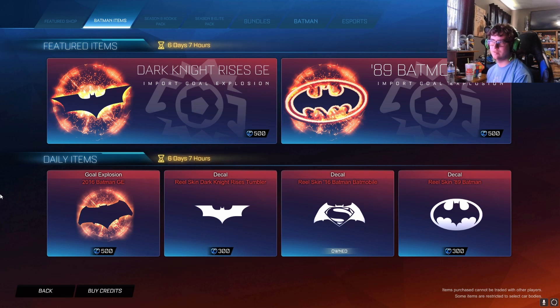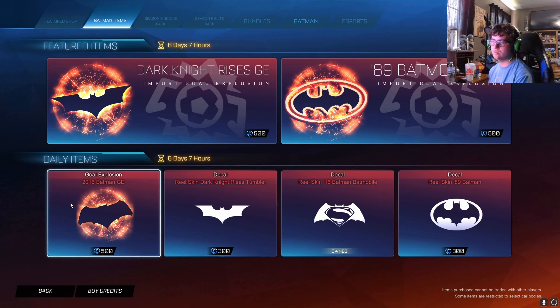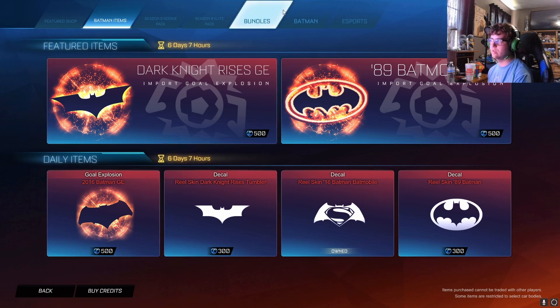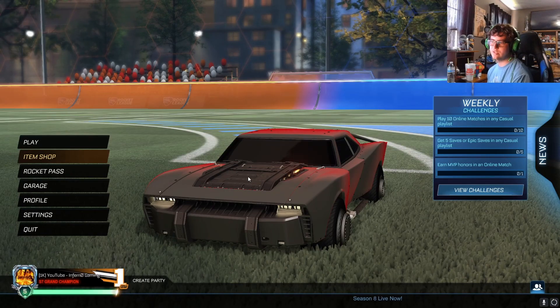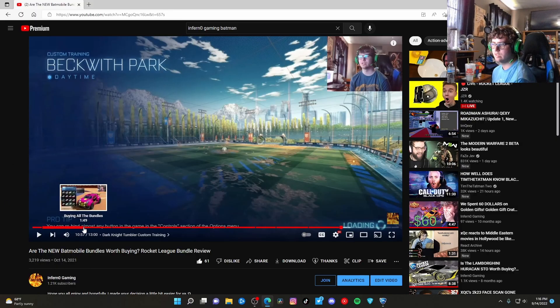If you just want the gold explosion — which works on every car in the game including Octane, Dominus, etc. — you can buy it individually. However, I don't see the 2022 real-life decal or gold explosion sold separately, so if you want the 2022 items you'd likely have to buy the full Batman bundle.